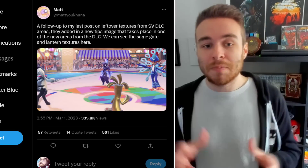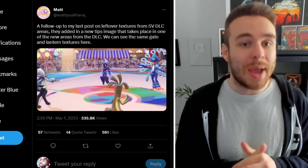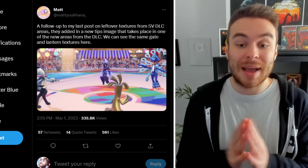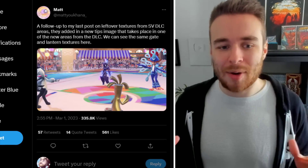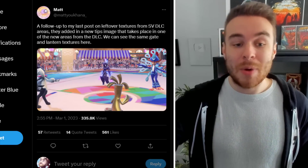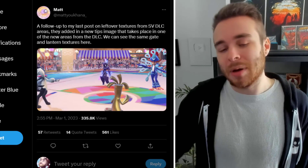We also have these data mines to go over. Matt tweeted out saying, as a follow-up to his last post on leftover textures from the Scarlet and Violet DLC areas, they added in a new tips image that takes place in one of the new areas from the DLC. We can see the same gate and lantern textures. So this is a new DLC battle background datamined from the latest update. It looks a lot cooler — it has a bunch of people in the background, and there's also a lake around it. So this will be one of the new DLC competitive backgrounds for Pokemon Scarlet and Violet, whether it's the Teal Mask or the Indigo Disc.